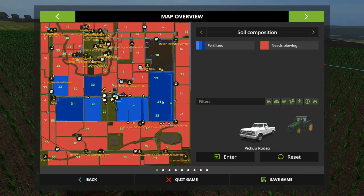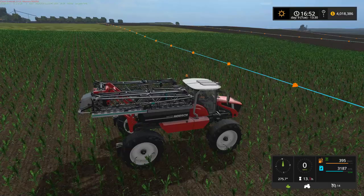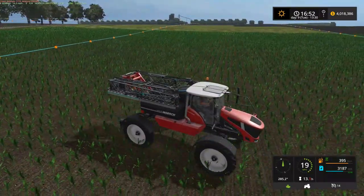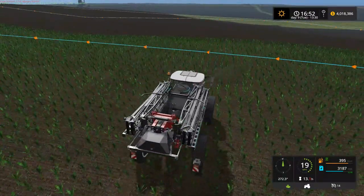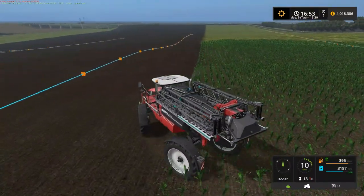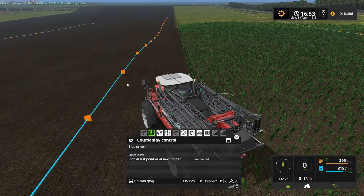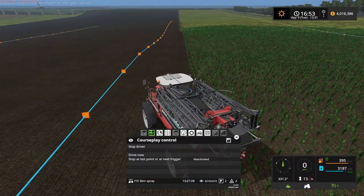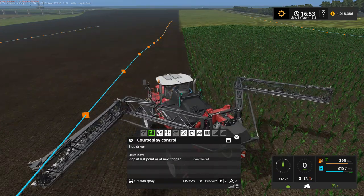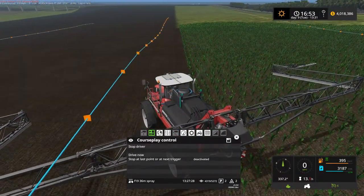Let's just maybe check this out here a minute. If we tell course play to maybe start here on this line going the direction we're looking, we should be able to fertilize that missing section there. Pretty sure the missing section's grown here, so that should do the trick, hopefully.